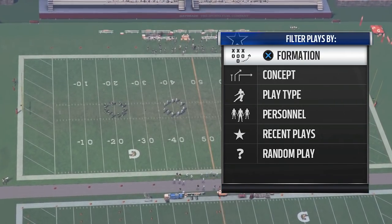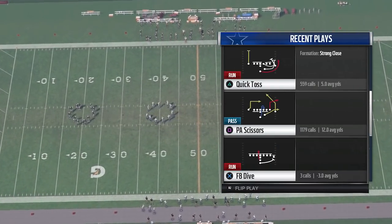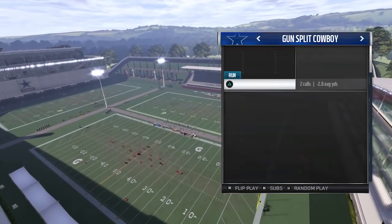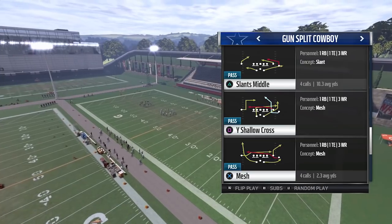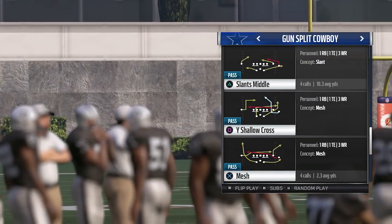What we're going to do is go into my recent plays and find something. We'll find Slants Middle out of Gun Split Cowboy. I'm just using the Cowboys playbook, but this can really happen with any playbook — it doesn't particularly matter.